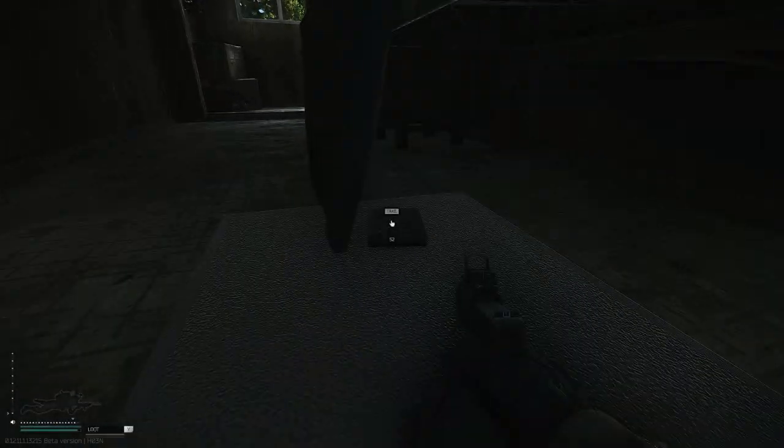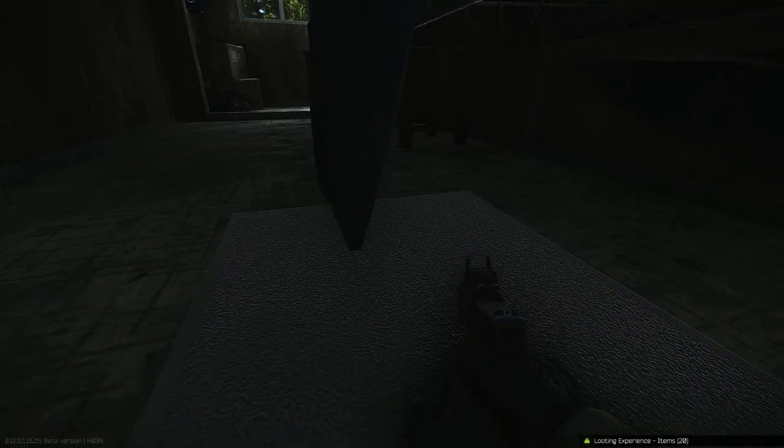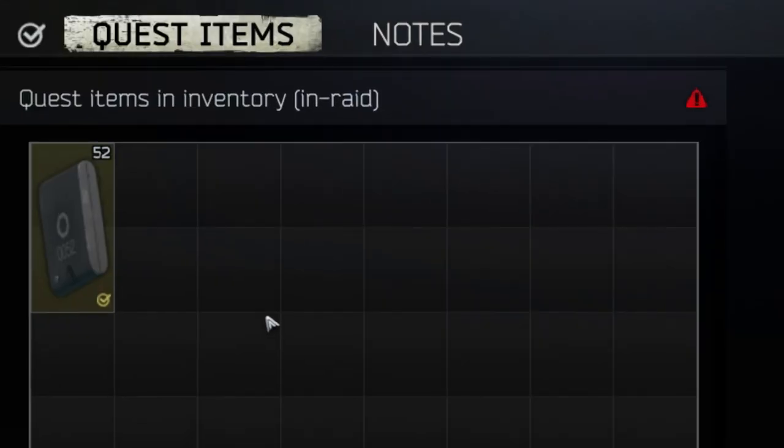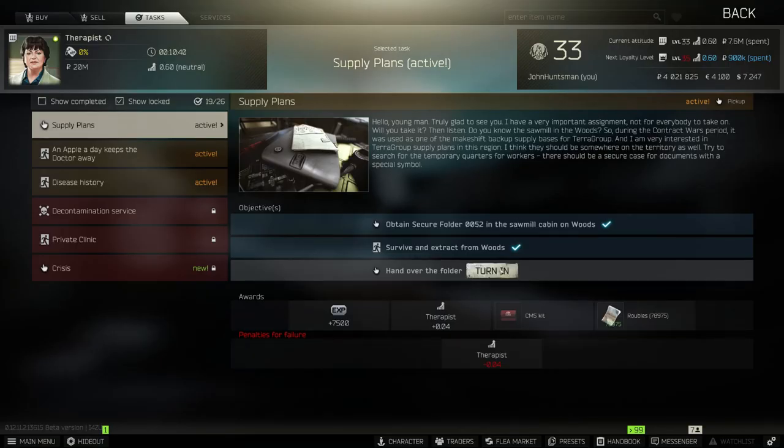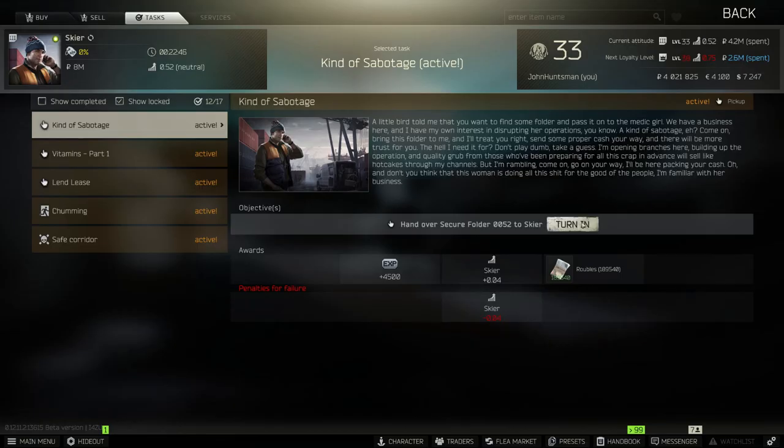You will need to survive and extract. If you happen to die you will need to redo the quest by grabbing the quest item again. Once you survive and extract from the map, you will have the choice to turn in the quest item to Therapist, which will complete the Supply Plans task.